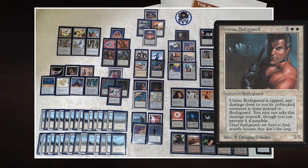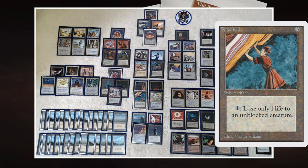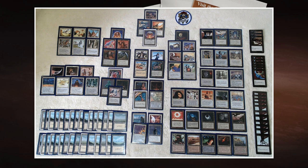Another combination is Veteran Bodyguard and Force Field. Veteran Bodyguard is a 2/5 that soaks up all combat damage directed at you — if a 5/5 Shivan attacks, the bodyguard takes the five damage instead of you, but then dies because it only has five toughness. With Force Field, however, you can pay one to reduce incoming damage to one. Combining these two means you can absorb a lot of hits without actually taking significant damage — a really good combination.